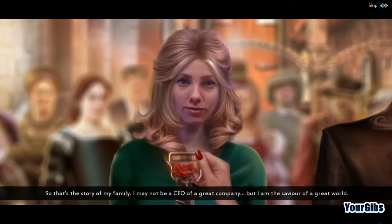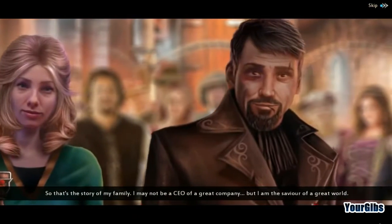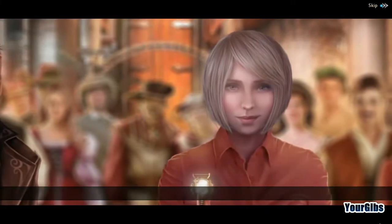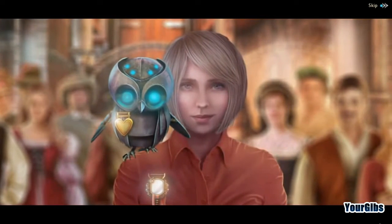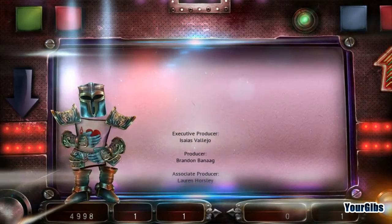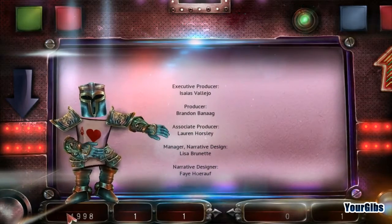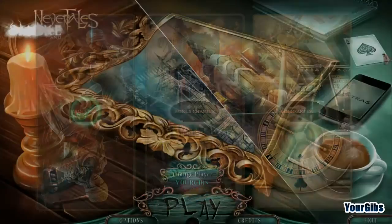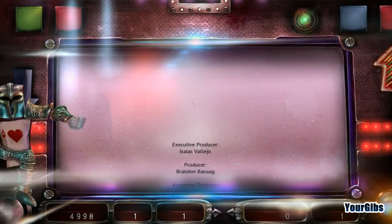So that's the story of my family. I may not be a CEO of a great company, but I am the savior of a great world. Gears gets a little metal too. And that is the end — Nevertales 3: Smoke and Mirrors. I'm going to go back and watch the credits. We're not going to do the bonus chapter yet — we'll do that in the next video.